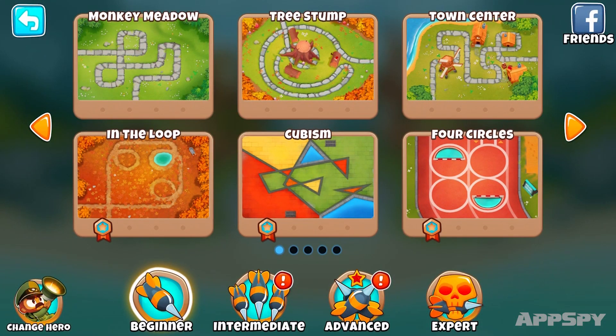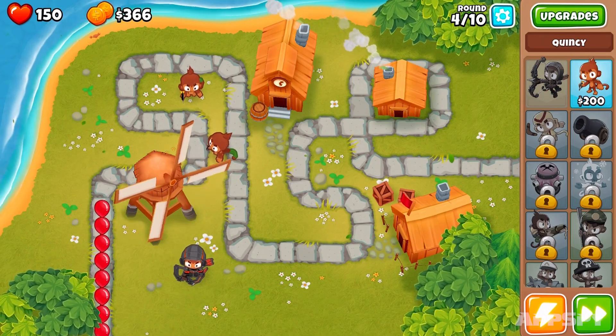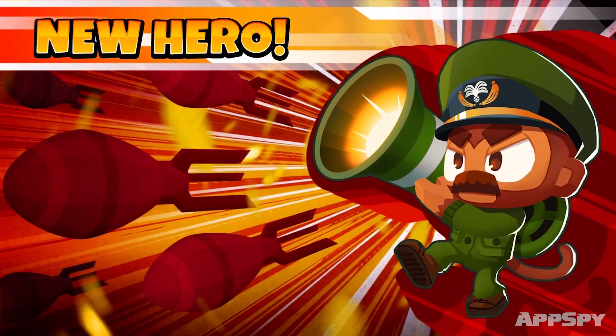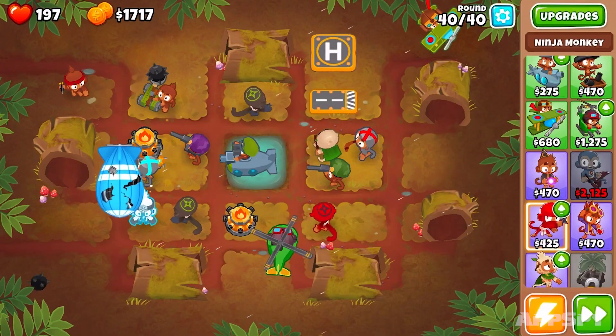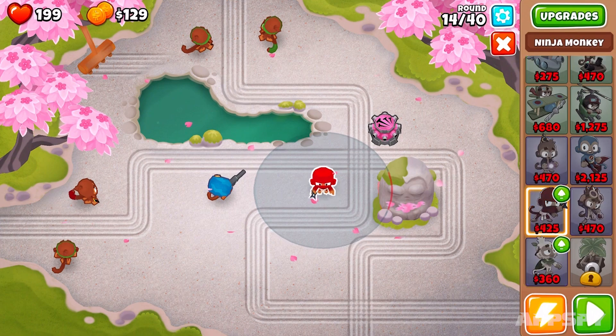Each fight takes place on a map. There's a path running through the map, and it's up to you to place your monkey forces to ensure that none of the evil balloons make it all the way along the path. There are loads of monkeys to choose from, but you need to unlock them through play. You've got monkeys with darts, pirate monkeys, ninja monkeys,